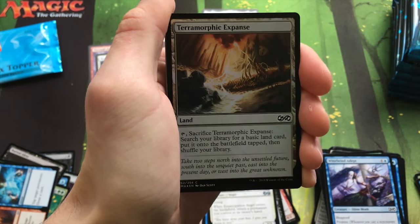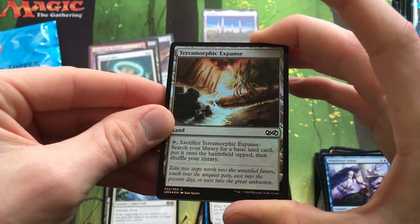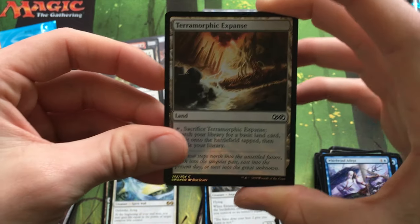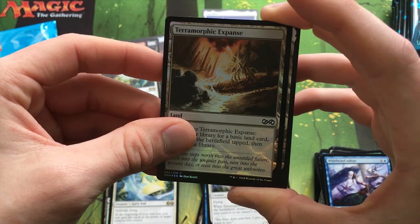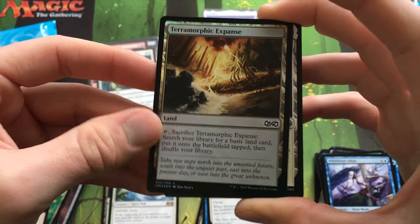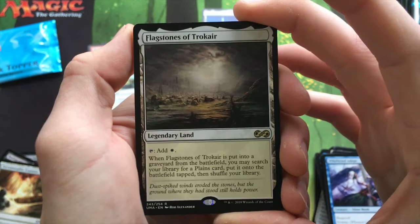Spark Elemental and Foil Terramorphic Expanse — that's cool. These are kind of hard to come by now because they only do Evolving Wilds now. Ooh, Flagstones of Trokair — interesting. I don't know what I can do with that but it's cool.